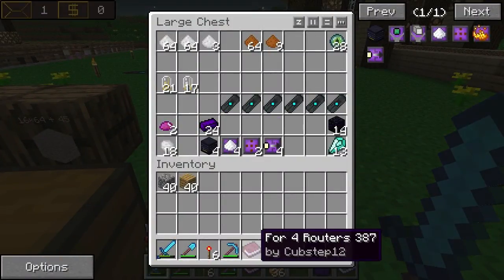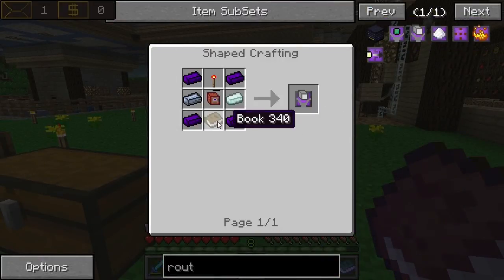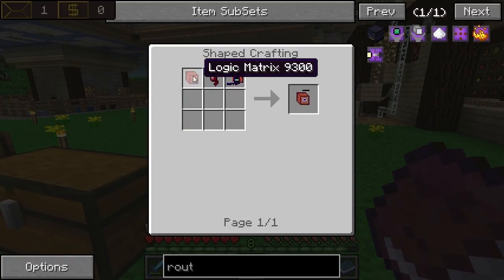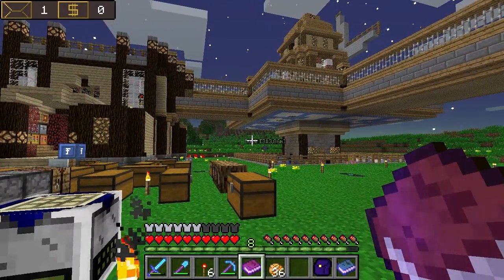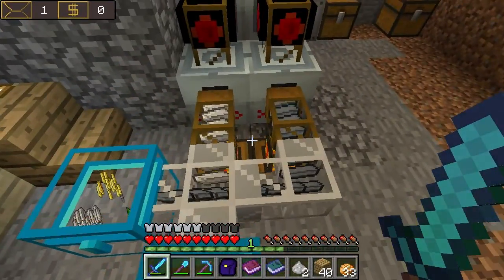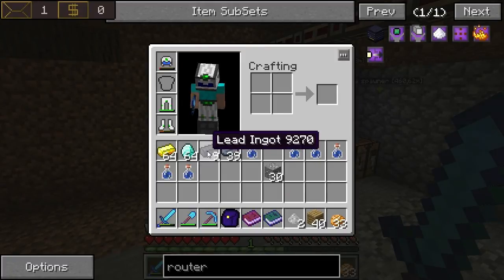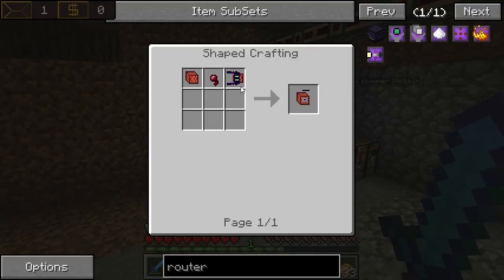The last thing we'll need are those machine filter upgrades. I'm going to look into making this first. Okay guys, I'm here at Tom's place and we're using his macerator setup to get some more iron and some more lead. I think I've gathered everything to make these machine filters and I figured everything out.